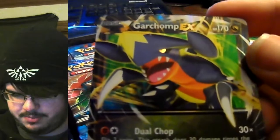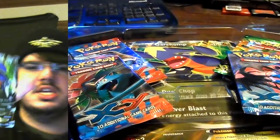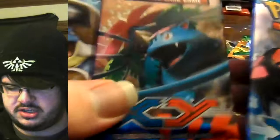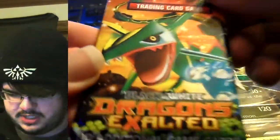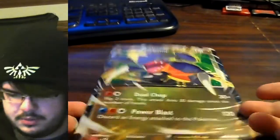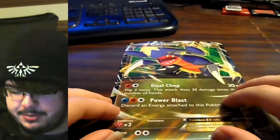There we go — Garchomp EX. It's got Dual Chop and Power Blast, it's kind of cool, kind of neat. The camera won't focus on it though. You've got a Blastoise and a Mega Venusaur on the XY base set packs, and then we've got the Black and White Dragons Exalted booster pack. In the back we've got the giant promo card — isn't that neat? It's as big as my head!